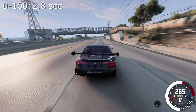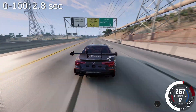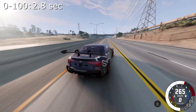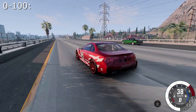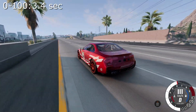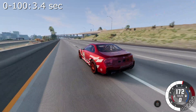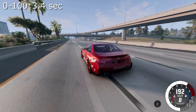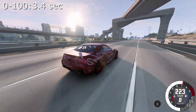Now it's time to maneuver a little bit. Now we drive a car without an anti-wing. I made exactly the same steering wheel movements, so let's see what has changed.